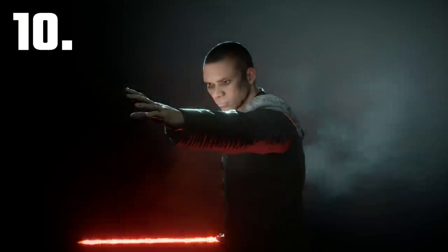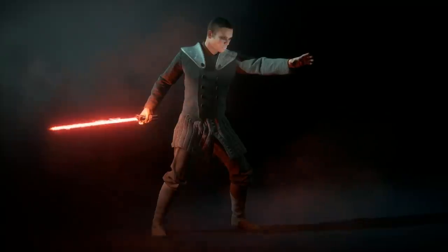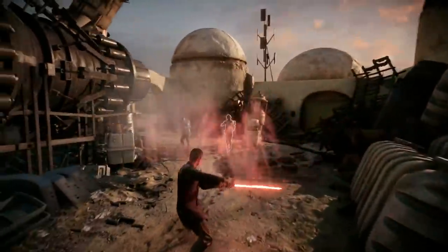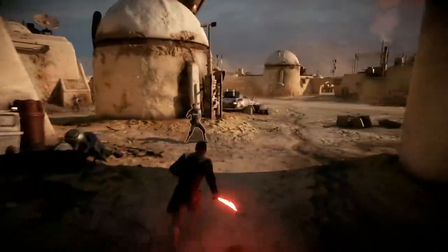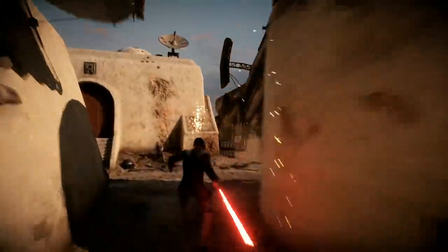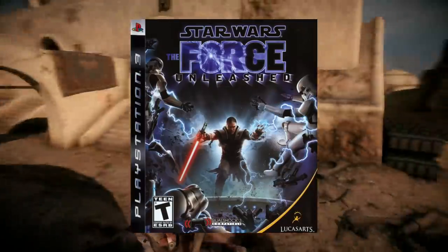Coming in at 10th place is Somi Starkiller. This mod replaces Kylo Ren's first appearance. It comes in 10th place because it's not the best Starkiller mod out there — the face doesn't really look like Starkiller's and he holds his lightsaber the wrong way around. However it is an older mod and is still great to play with, though it keeps all of Kylo Ren's regular abilities so it just feels like playing with a shaved Kylo. The appearance is based on Starkiller's look in the original Force Unleashed game — actually what he's wearing on the cover.